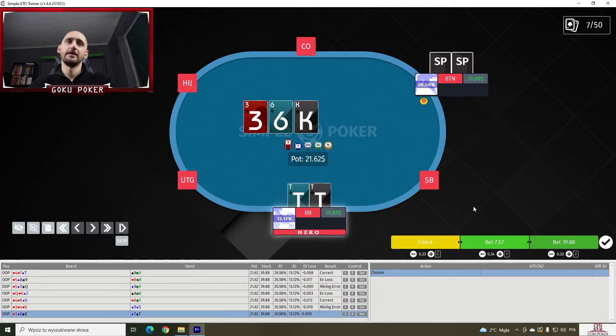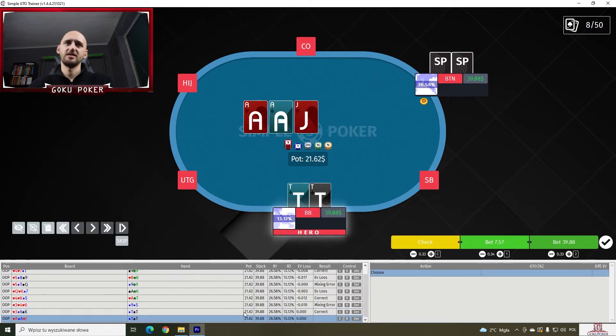Pocket tens on a 3-6-King — again no shoving. Something like 80%? Well, maybe not — I think it's more like... is it 100%? It is! Nice.